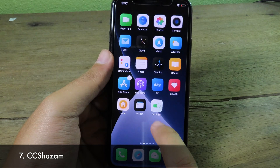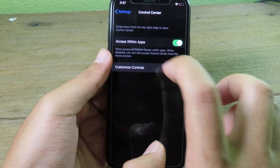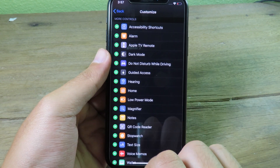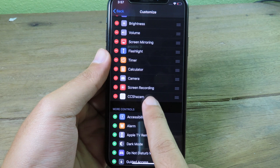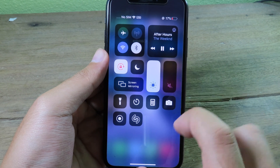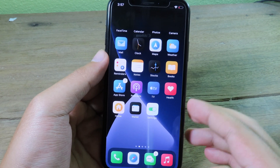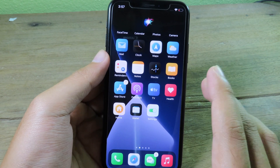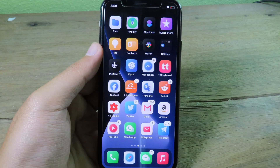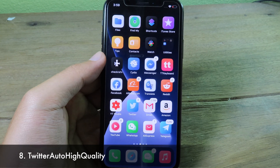CC Shazam is a tweak that lets you identify songs from your Control Center. After installing, go to Settings, Control Center, Customize Controls, scroll down to find CC Shazam, and tap the plus button. Then swipe down your Control Center, tap CC Shazam, and it invokes Siri so you can ask what song is playing.